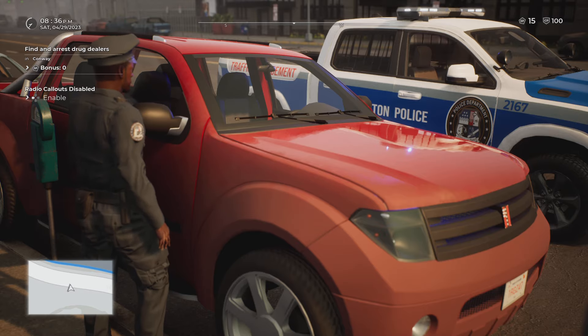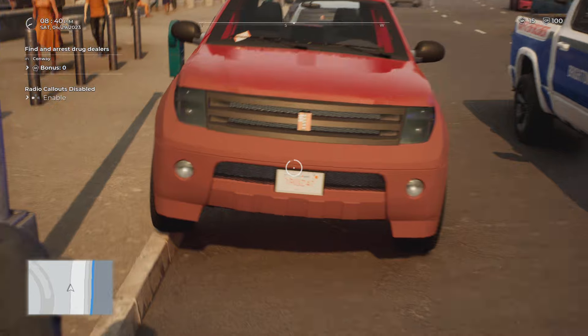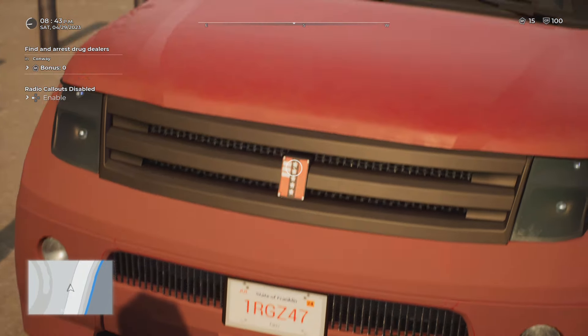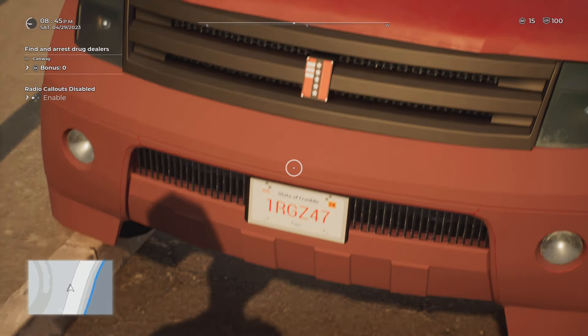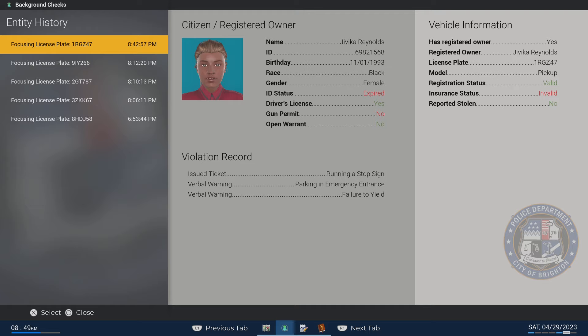I'm going to issue a ticket for that position violation — I'm not going to tow for it, it's not an offense you can tow for. If you look at this car's license plate, it says taxi, so this is a taxi service vehicle. If you want to investigate more, you can run the plates — it'll tell you everything about the owner. The owner has an expired ID, and invalid insurance. Invalid insurance isn't something you can issue for when the person isn't driving — that's more of a moving violation.